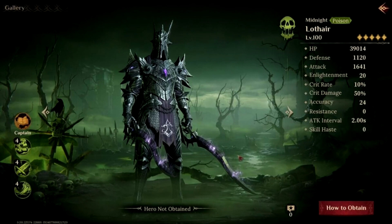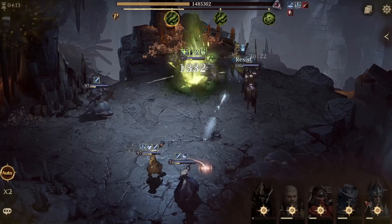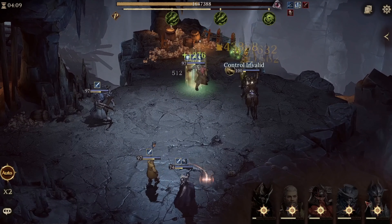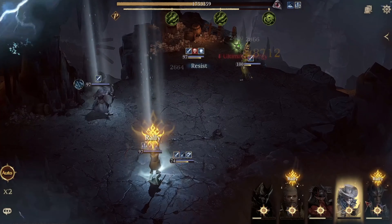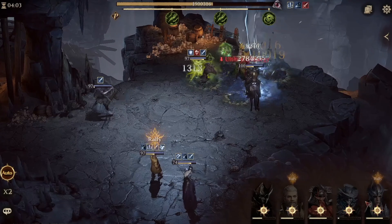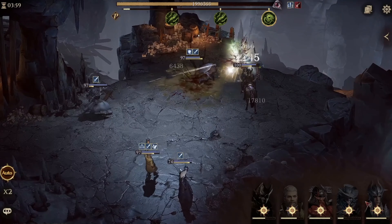Moving over to the first best damage hero, and it is the Lotair. He is a legendary hero with a melee attack range that mainly uses poison as his weapon element of choice. In Juggernaut, every hero brings a unique set of skills and abilities to the battle, so selecting the right hero for the right fight will be very crucial for your success as you grow your team and progress your character.